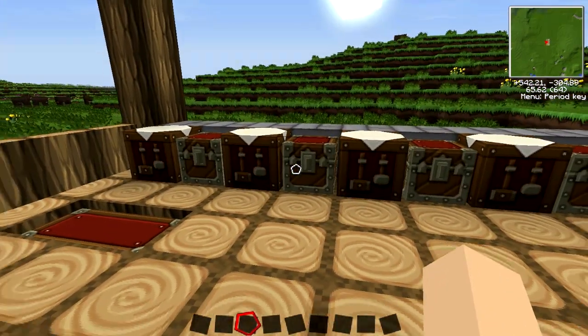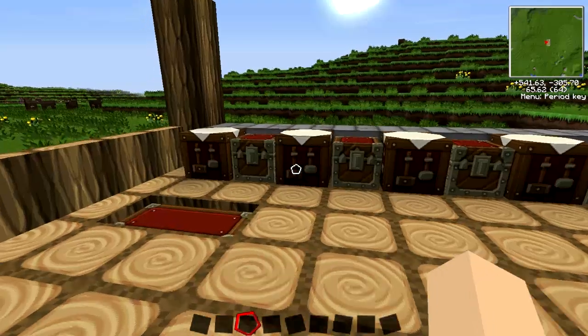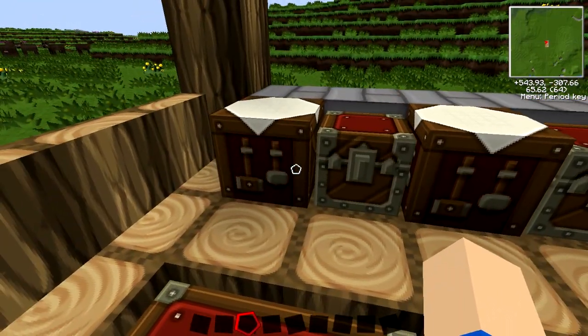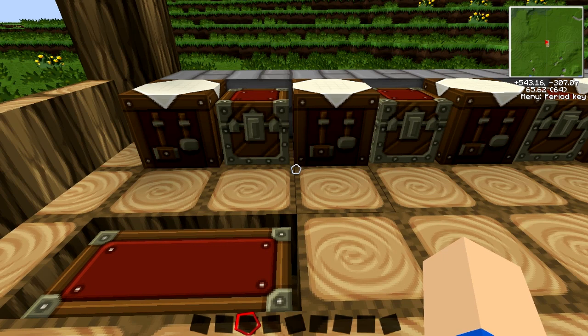I know a lot of you have been waiting for that so I thought I'd throw it in with some of the mining equipment. We'll start off first with the quarry. What the quarry does is you can mark out an area which you want to dig straight down to bedrock, attach some engines to it, some pipes and a chest and fuel the engines. The quarry will then mine out an area of your choosing all the way down to bedrock and it will mine everything except bedrock.